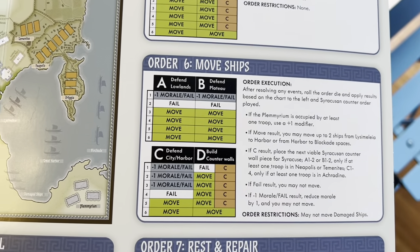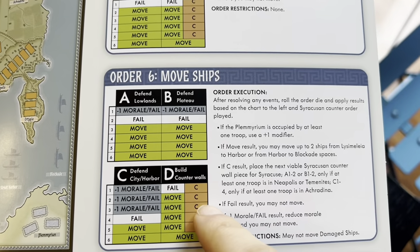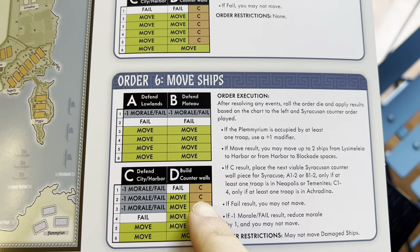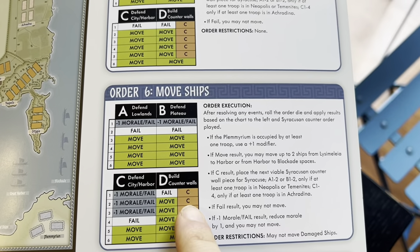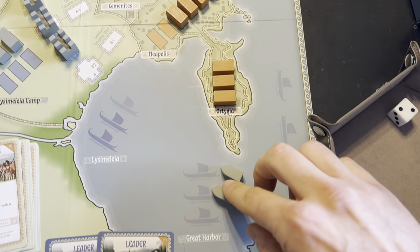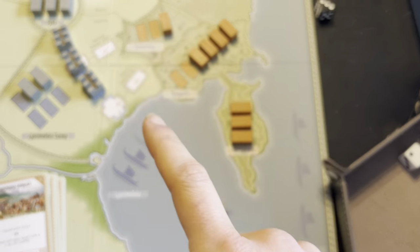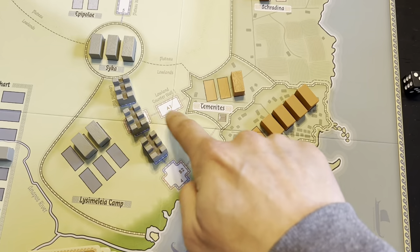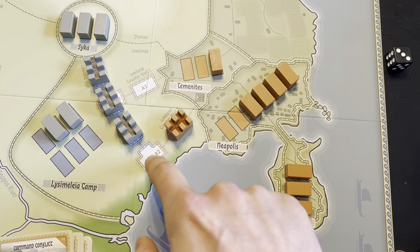I rolled a two: I do get to move, but a counter wall gets built. I don't believe that increases their morale. So I'm going to move two ships from Lysimalia out to the Great Harbor — that's going to be useful. Then they build their counter wall. They can't build A anymore so they start with B — their first segment. Now it's a race to that spot.